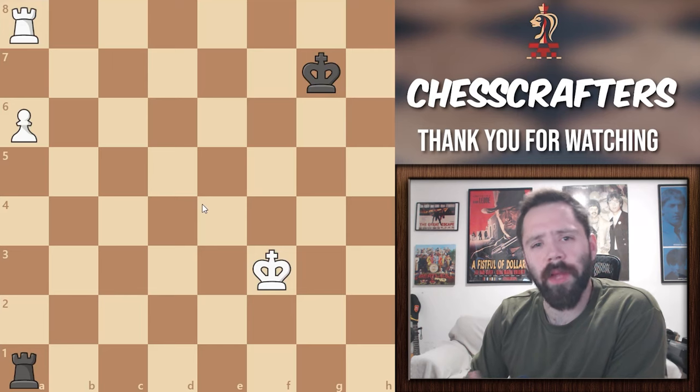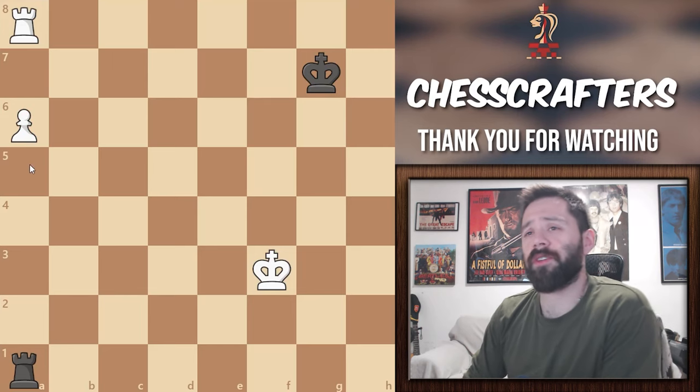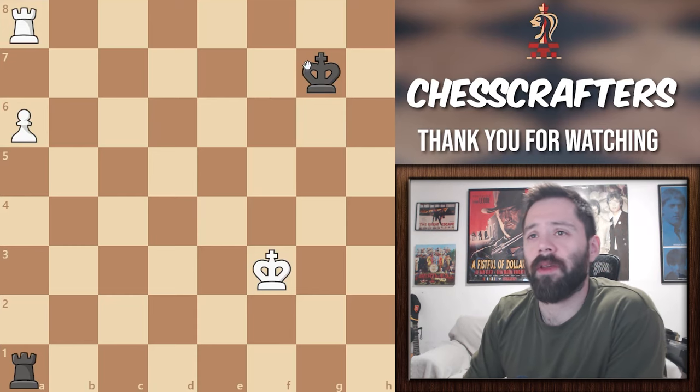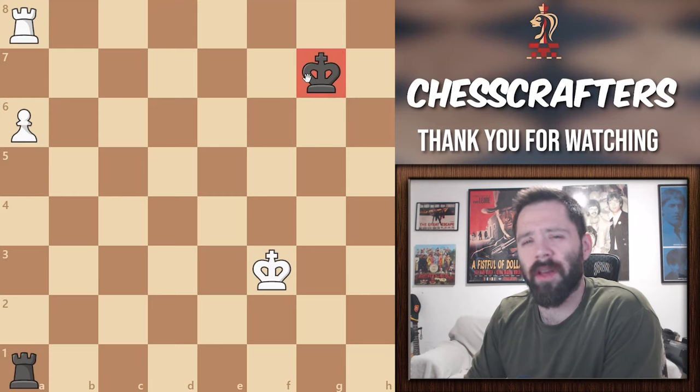So how will we, playing black, stop this pawn right here from promoting? Now if your initial thought is to bring your king all the way out here to help, well unfortunately that's going to lose us the game. In the Vankyra position, we don't use the king for defending at all — we only use the Rook. The king is perfectly placed right there on the G7 square, and you're going to see why in a minute.